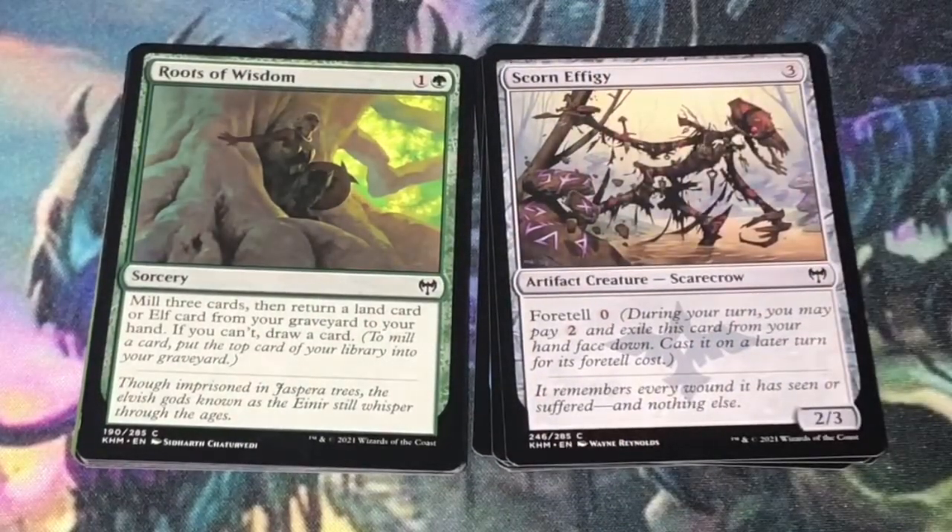Roots of Wisdom — 2 mana, 1 and a green sorcery. Mill 3 cards, then return a land card or elf card from your graveyard to your hand. If you can't, draw a card. Even though it's limited to elves, if you're playing black-green elves this card is perfect in that deck.